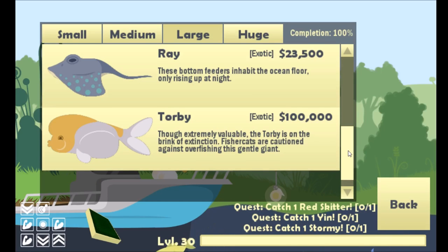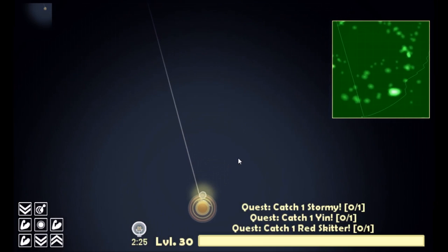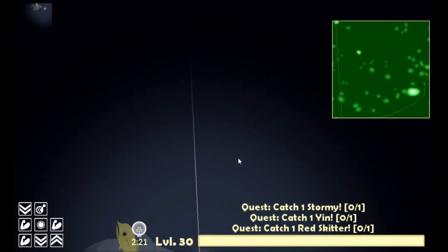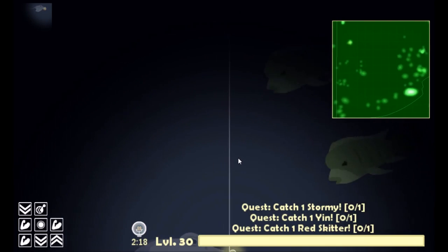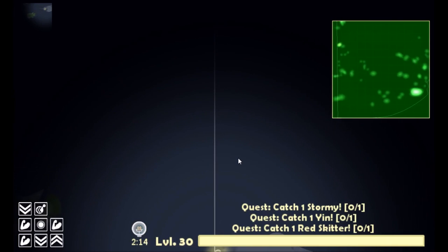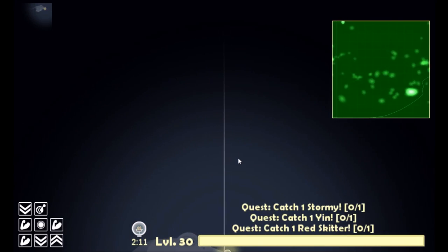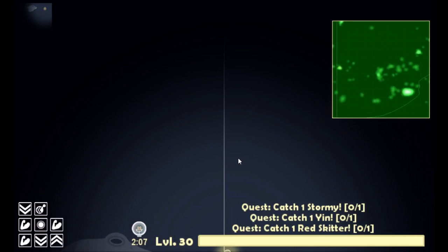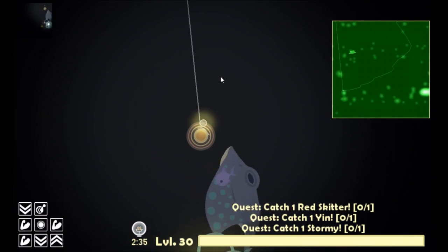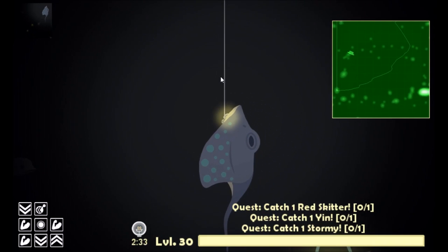The ray is the edgiest fish you're ever gonna see in this game. During the daytime they'll sit at the bottom and do absolutely nothing — they will just stare at you. They will not bite your hook, they will not do anything, they will just look at you. It's creepy. Nothing you do is going to work. If you want to catch a ray, you're going to have to wait until night, where they'll come up. They're very slow and they don't fight you at all once you hook them.